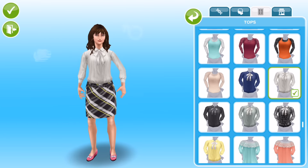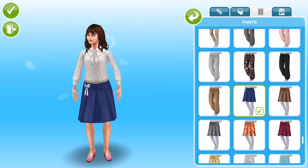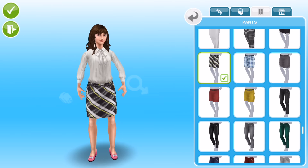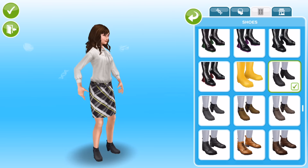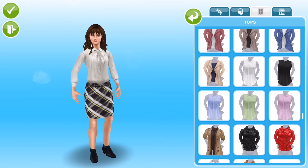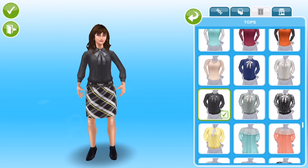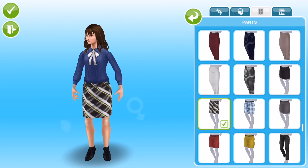I was going to settle on this with the white top and the black skirt, but there was just something I wasn't feeling about it. I couldn't quite get to grips with it, and then I thought — it is the hair colour. So I decided to change her hair colour from the brown I originally had to a blonde, which I felt much more happy about.